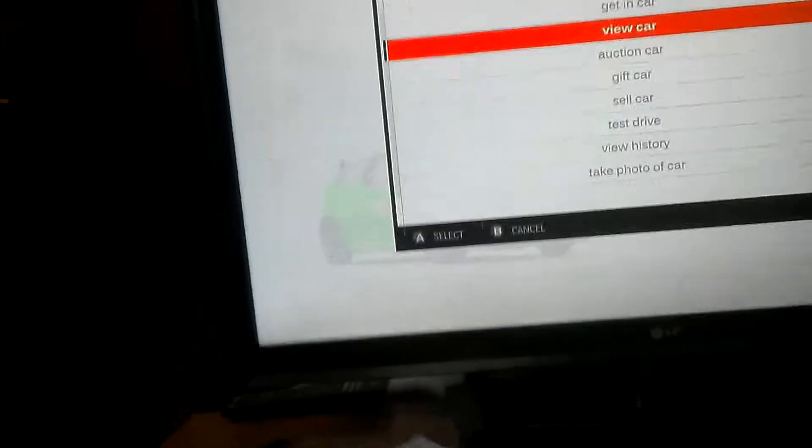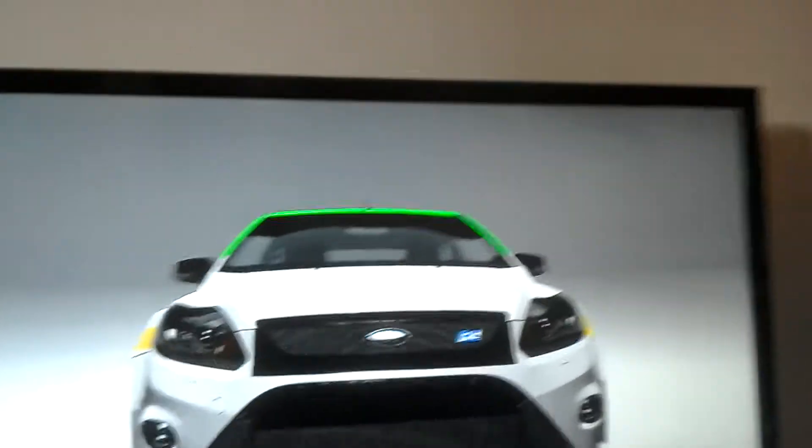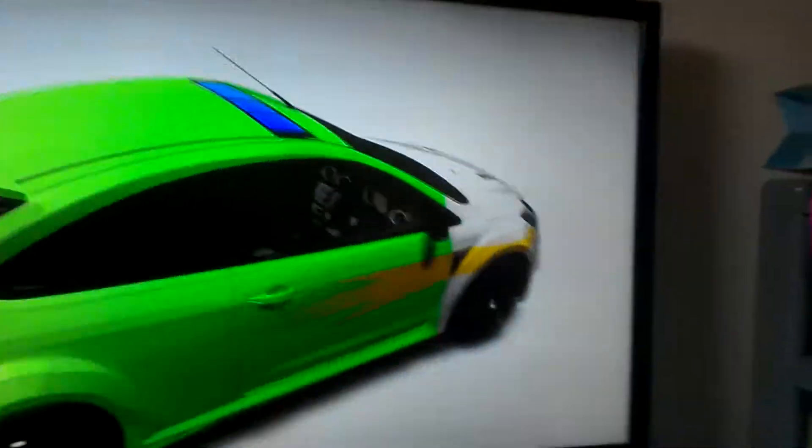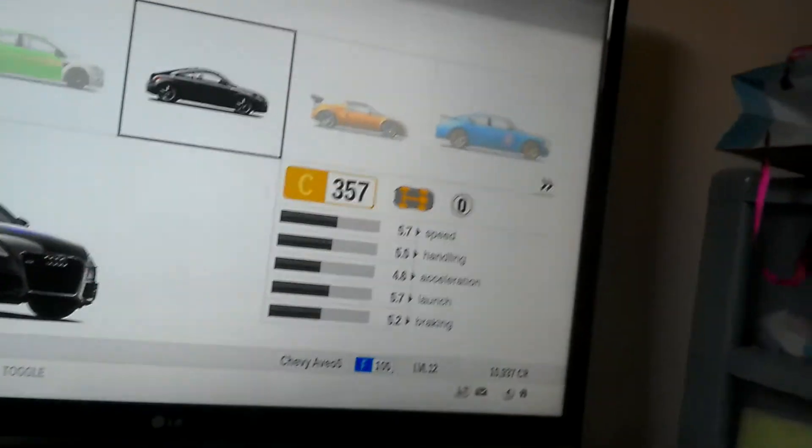This is Ratchet — this is the closest I can get to Ratchet. I made the grill more like a Hummer's grill by just putting a square there to make it look like a Hummer grill. So it's green with blue lights on top and bars on them.